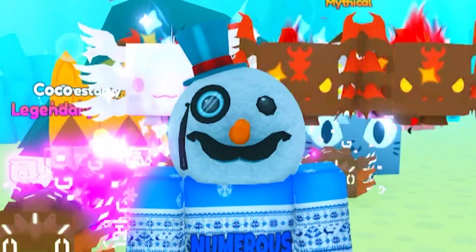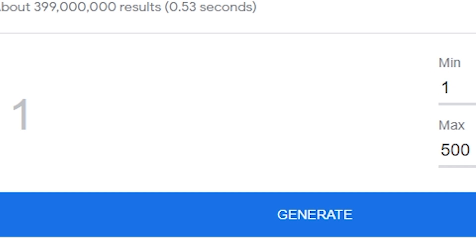Before we continue, I'm going to roll a number between 1 to 500 and whatever it lands on is how many likes we have to get. Let's generate it — 3, 2, 1 — we have to get 468 likes on this video. I know we can do it, so make sure to hit that like button.